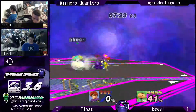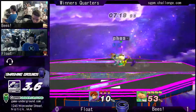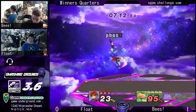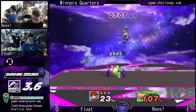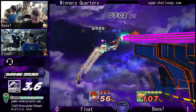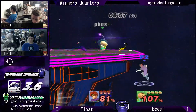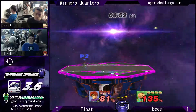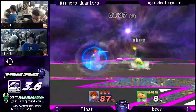Bees sitting at 41%, definitely not bad. But this is not impossible for Float. He just needs to get some good strings started, like right here. Some nice up airs, already 107%. That's the thing with this matchup — it can really go either way. Whoever gets the combo started is going to rack up a lot of percent, especially here on FD with no platforms to get in the way. Good back air there, classic. One of Roy's best finishers.